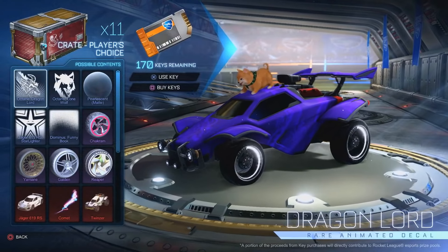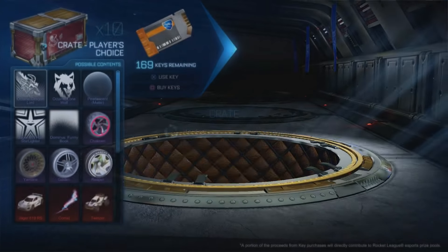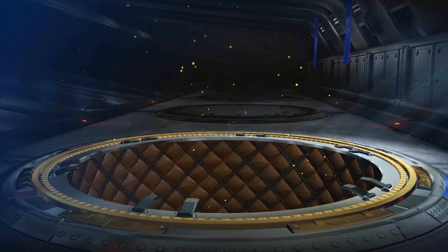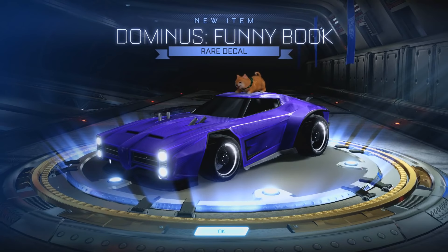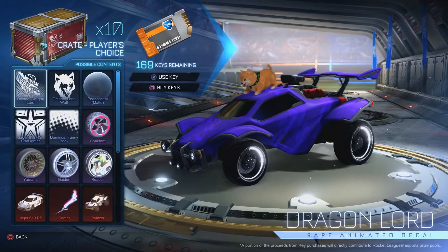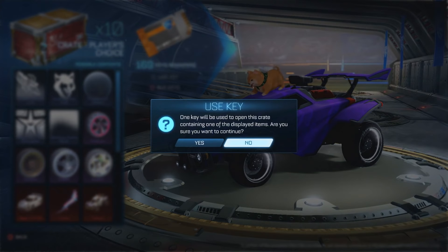Come on man, I got a black market though! Let's go — ready, in three, two, one, go! Dominus funny book rare, so that's a one. Man, if I lose this and I've got a black market I'll be amazed. Come on! Alright, 10 to go — we're halfway. I'm on 18, what are you on? Twenty-two — four ahead. Let's go!